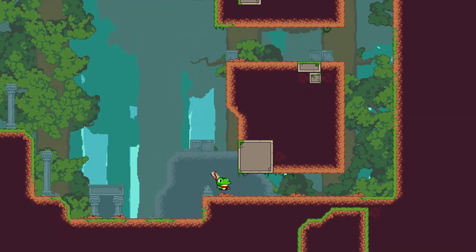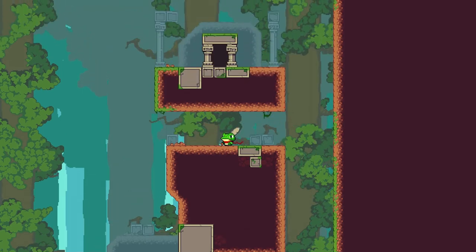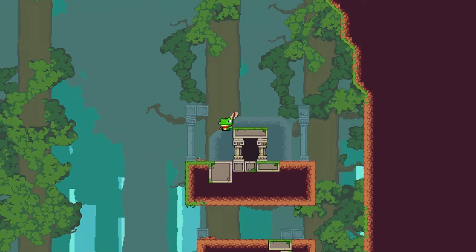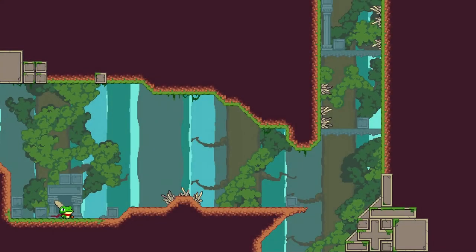If you haven't seen Egoraptor's video on Mega Man X and how it tutorializes in its initial level, that's kind of what I'm talking about here — that sense that you can learn to play a game by playing a game. Pretty crazy, huh? So you're going to learn things really quickly, like what do these spikes do? Well, they kill me. There's no real consequence to death, so I'm just going to come right back and apply what I've learned. Now I'm getting to put together two things: the fact that spikes kill me, and I can wall jump.